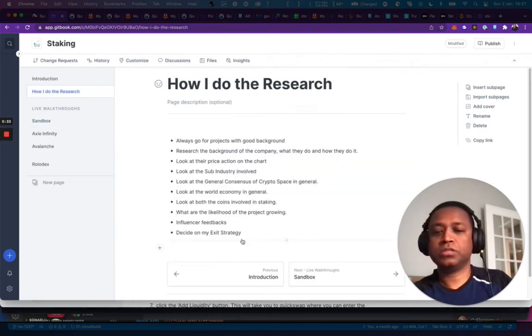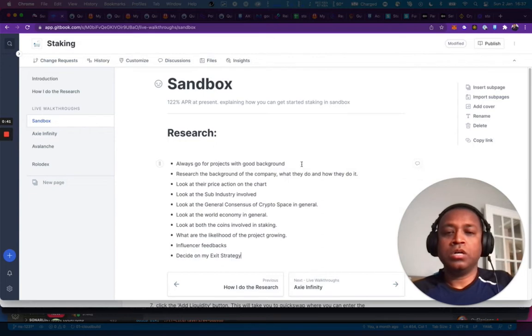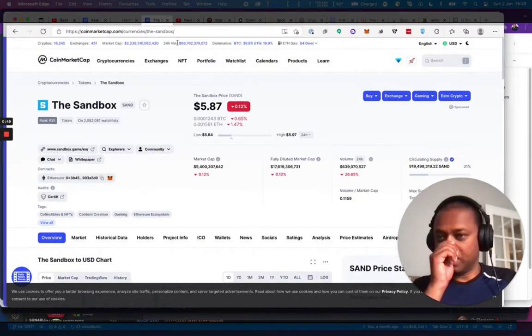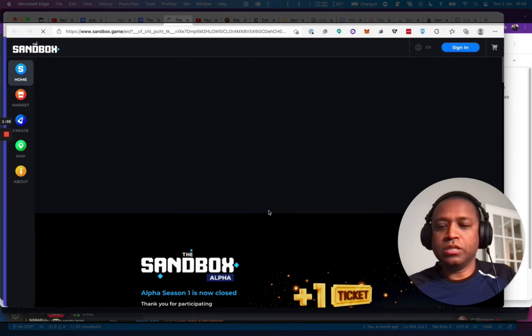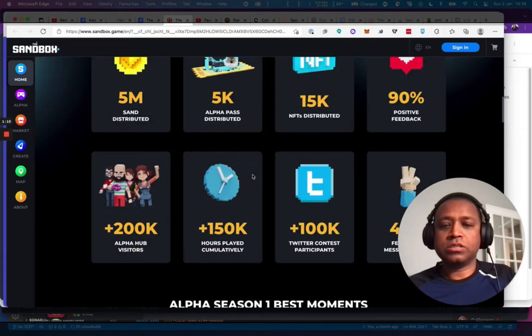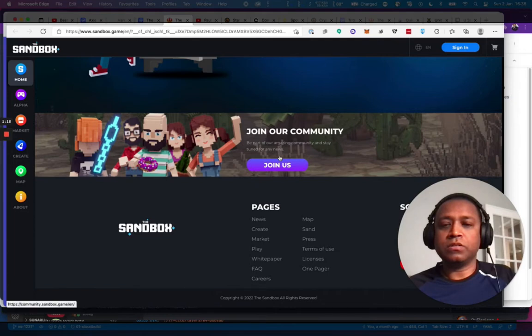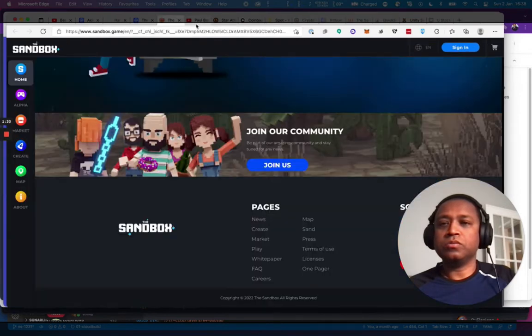Let's start the research on Sandbox. First, let's look at the background by going into CoinMarketCap — it's called The Sandbox. This is their website: sandbox.game. They have Alpha Season One closed, and they've got a ton of stuff running here — NFTs, liquidity mining, a community. Let's look at the community and check them out.